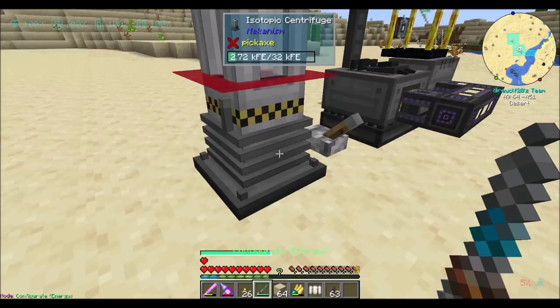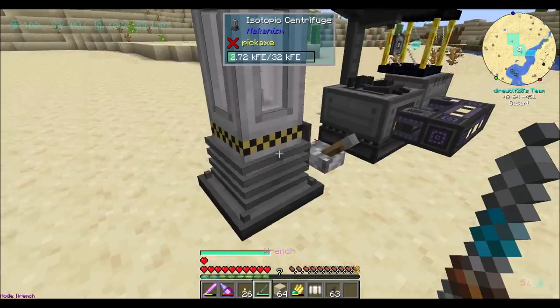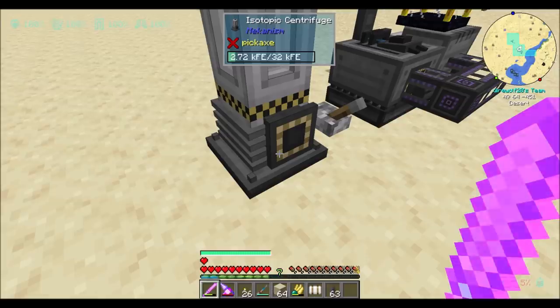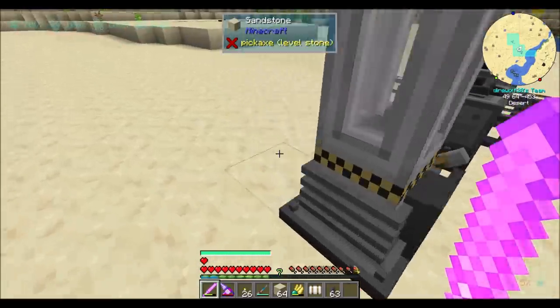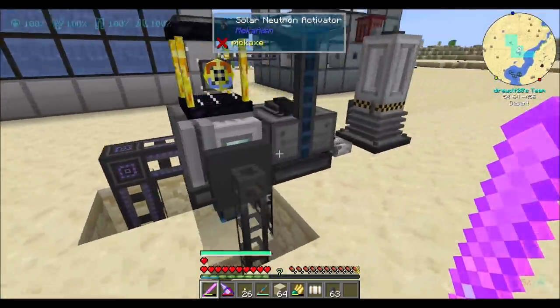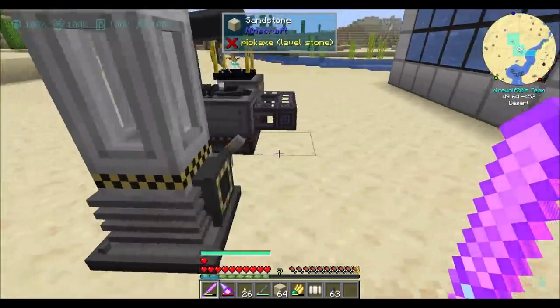Let's do wrench mode. He may be inputting — there is a side config. So we can set gases in the bottom. That's cool. So we can totally put gases in the bottom.